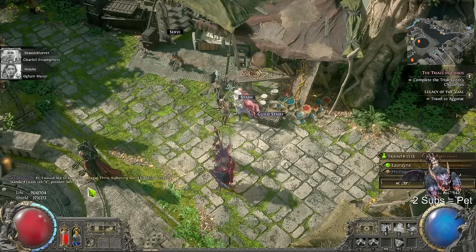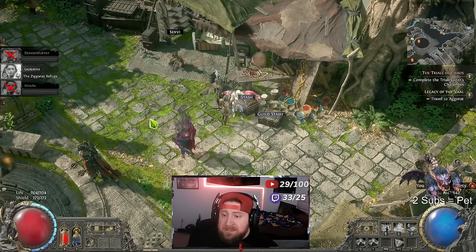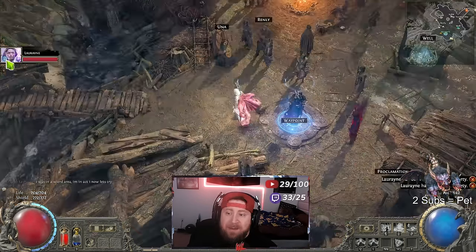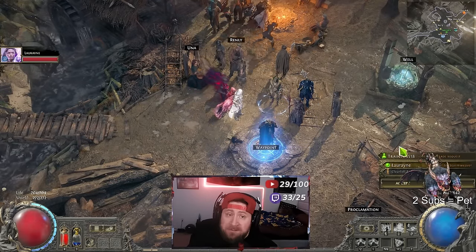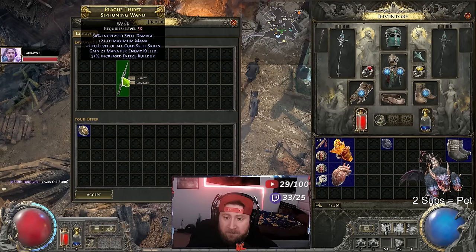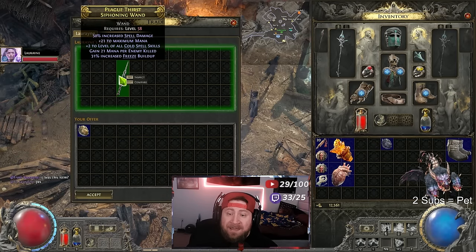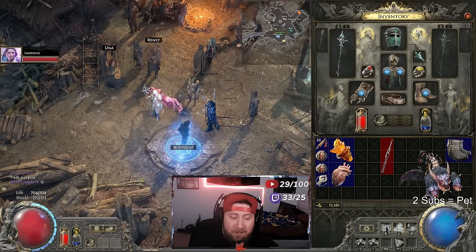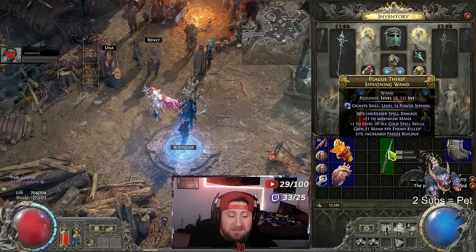You'll see a message on screen saying I want to buy your wand. He sends me a party invite, I click accept, and now I'm in his party. I need to go to his location — I'll whisper him and teleport over. He comes over and initiates the trade. I give him the orb of alchemy and he gives me the wand. Make sure when the wand appears in the trade window you highlight over it, then accept — boom, trade complete. I can't use it until level 58 but I'm 46, and for the purposes of this video I wanted to show the trade.